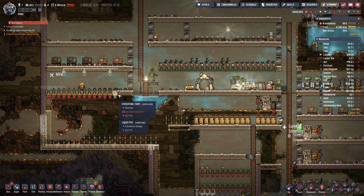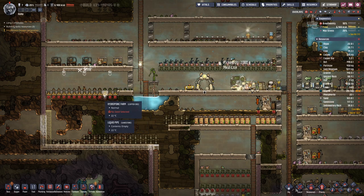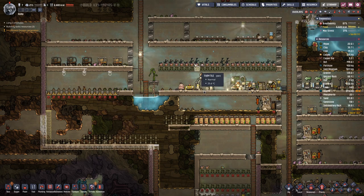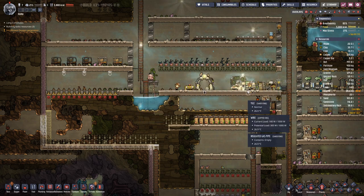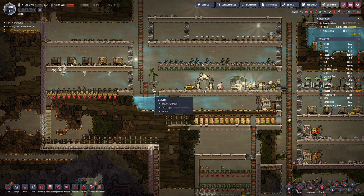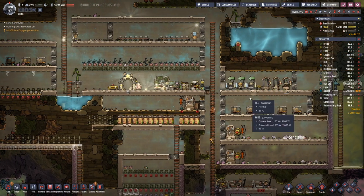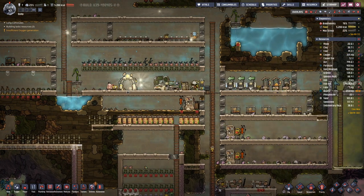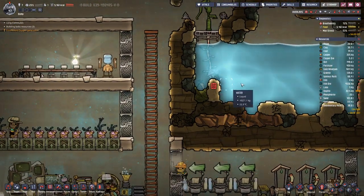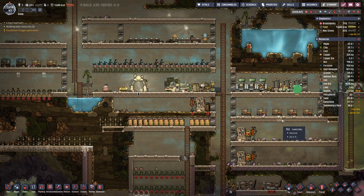With the switch to these hydroponic farms we will not need that much water anymore, and eventually we will also convert these ones up here. But mainly the water we pull out from here is used for our toilets, which we will eventually switch out, and for the research.